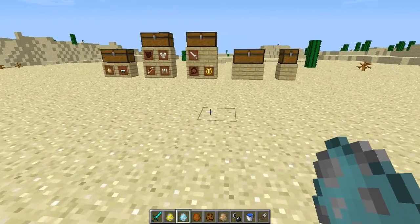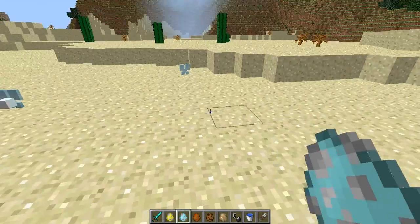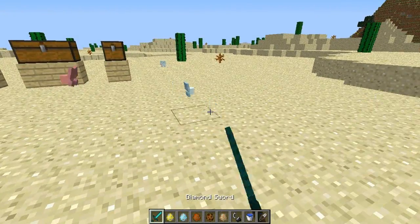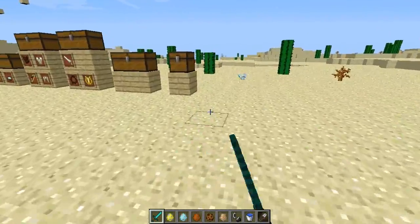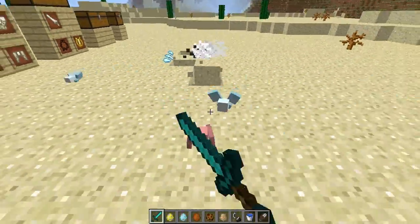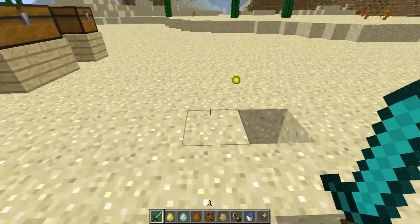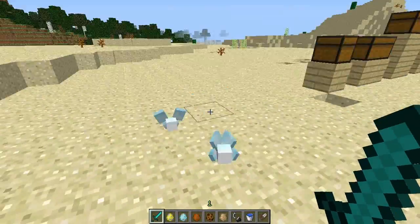Moving on to the fairy. Fairies are pretty peaceful and kind of cool looking — look at these little things. They are fast as hell too. But when you attack them, they will act like zombie pigmen — attack one and all of them will attack you at the same time. This is really scary. They're only small but they can fight. When you've got like six of them on you it gets pretty intimidating.